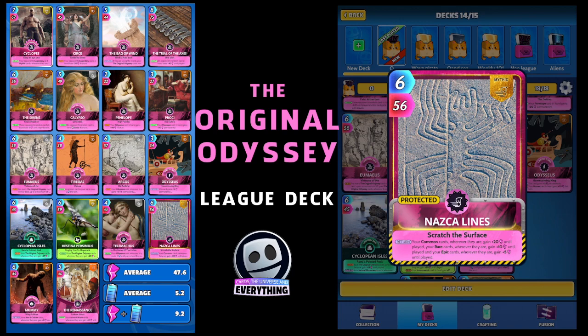The next three cards are the hardest cards to get, but they can be swapped for pretty much any other card that buffs up the arts and culture, or any other cards in your collection that you think will fit well. But I've included them because they work really really well. This is a mythic Nazca Lines — you don't necessarily need it, but it does work really well if you have got it. On the return, your common cards wherever they are gain plus 20.